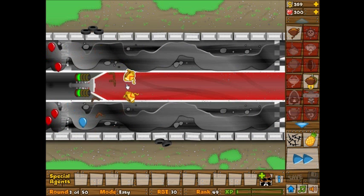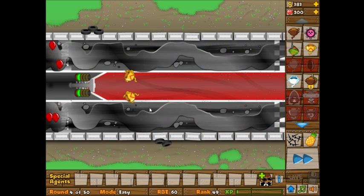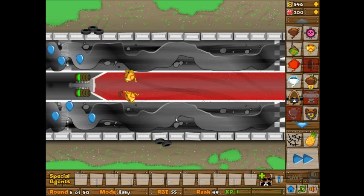You can place towers in the middle or on the outside of the tracks. Because there are two lanes, it does make it a little bit more difficult, similar to Death Valley, but a little bit easier because these tracks are the same shape and same distance. However, they are pretty short tracks, so that's something you've got to watch out for.